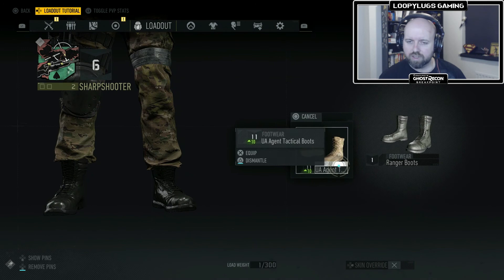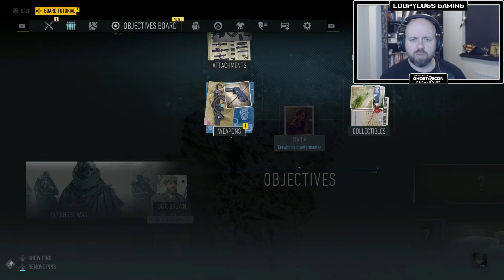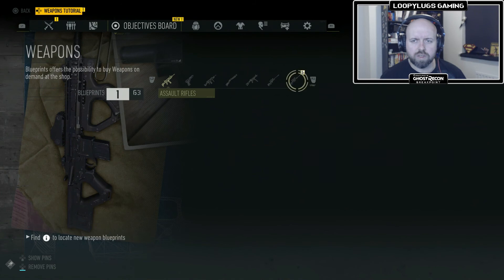Right, I did see when I paused it that I've got new boots — number 11 boots. So what are we, 6 so far? That's not bad. What is this thing up here? Objectives board, okay. So we got stuff about weapons.